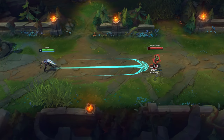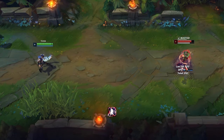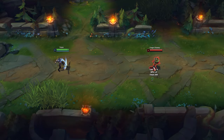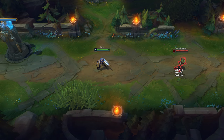Varus R's hitbox is bigger than the spell indicator. Use his ultimate through walls to deal damage and surprise your opponents. The closer you are to the target, the faster his ultimate will land. That's why you can use R first and then Flash to stun your opponent faster.